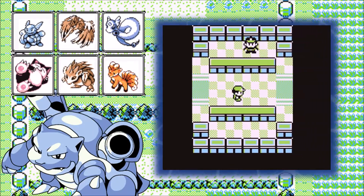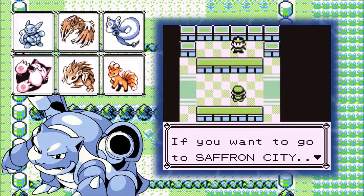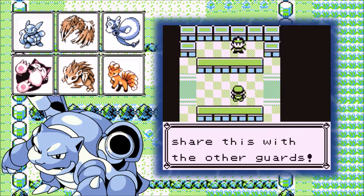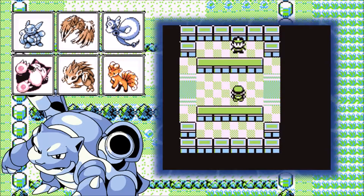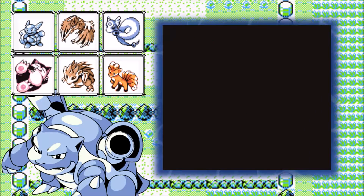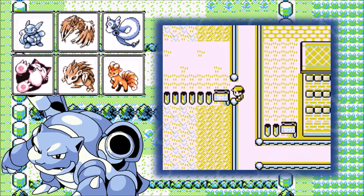So now let's go in here. The guard says he's parched, and we give him the drink. He thanks us and lets us through to Saffron, saying he'll share it with the other guards. So this one guard is going to share four bottles of water with three other guys. Not only that, but they were blocking the entire city and they let us through because they're thirsty? That's a little shady.